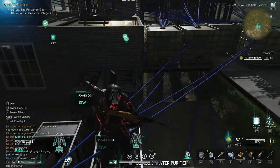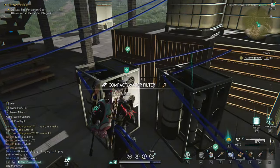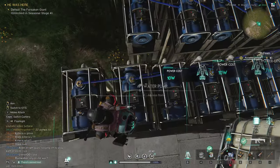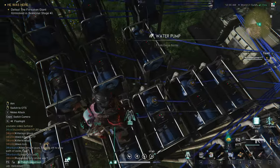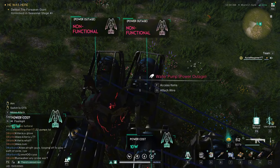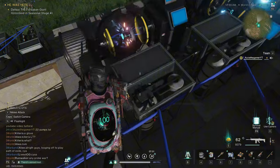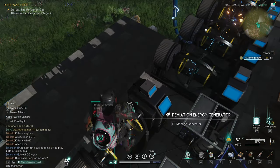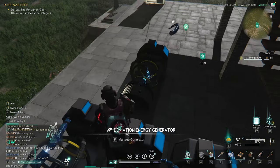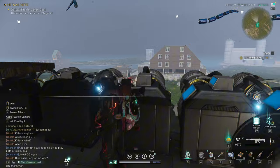I have six fermenters going, which is good, and also four water purifiers - water pumps. All of these take 10 electricity each. But right now that's not good - this is why I need more electric eels, because I can't run every single one of them at the same time. You can see there are some out right now.